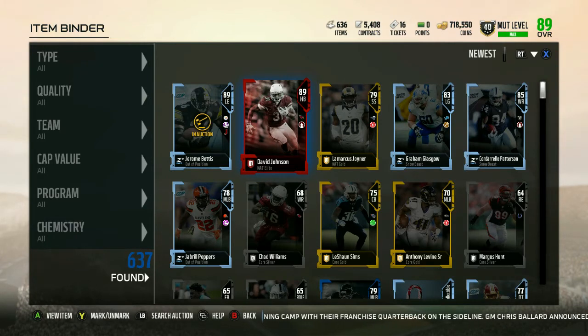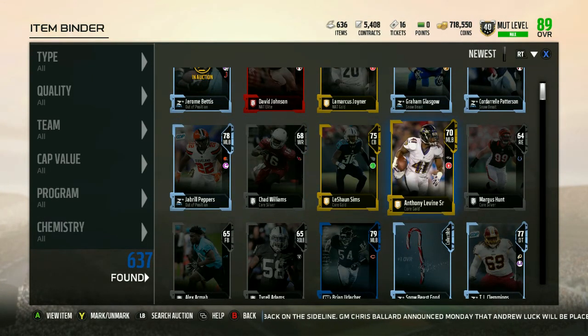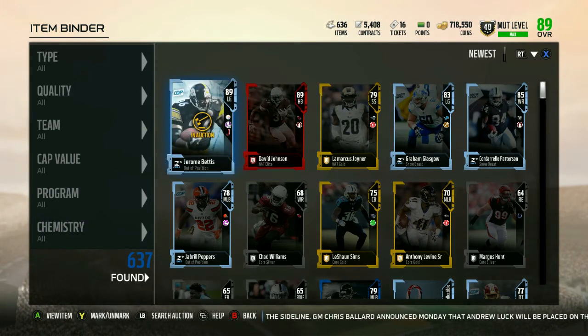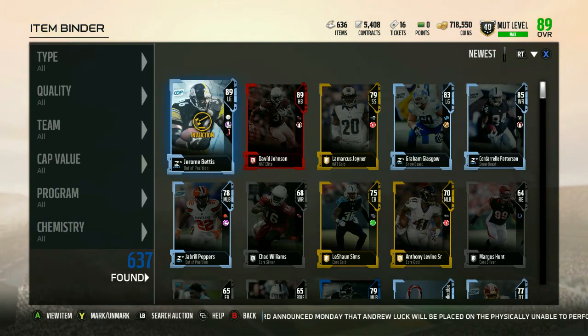Out of the 89 plus pack we got David Johnson, a card we already have, and the rest didn't give us much — 5k from the quick sell. But the stocking stuffers were a nice bonus at least. Thanks for watching, I hope you enjoyed. Don't forget to click that like button, subscribe if you're new, and as always I'll see you in the next one.